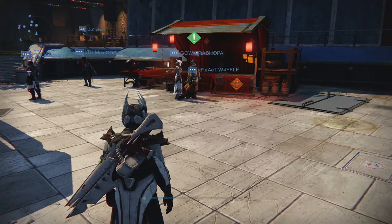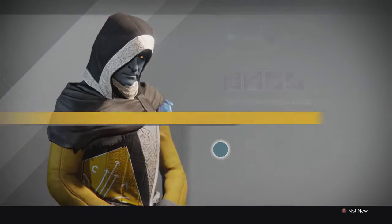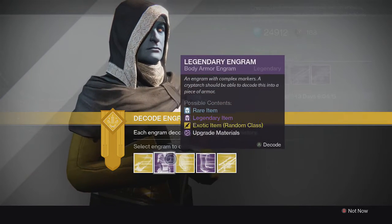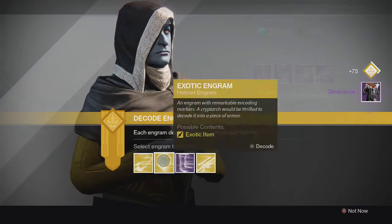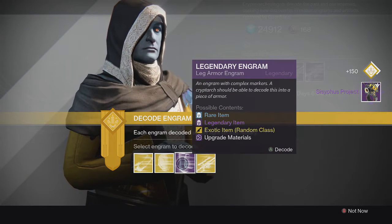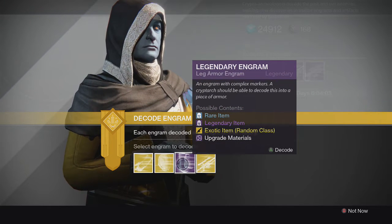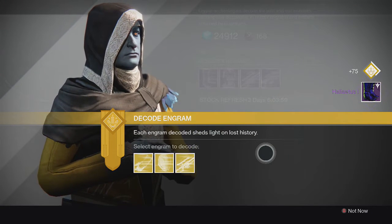Alright, here we are on my warlock with our last set of engrams — 3 more exotics and a couple of legendaries. For the chest piece we get a Bind Caster. For the leg armor we get an artifact — the Sisyphus Project. And for the last legendary we get a Heliotis one.